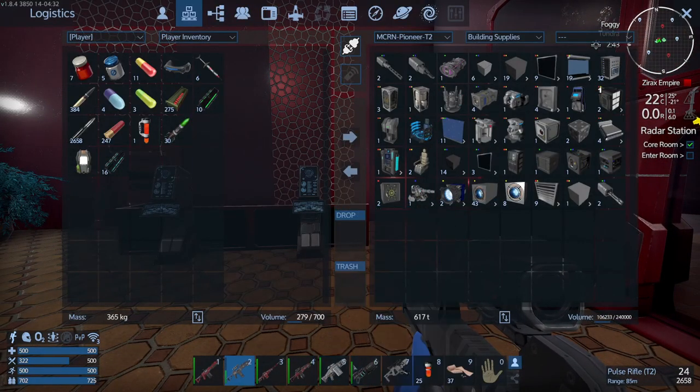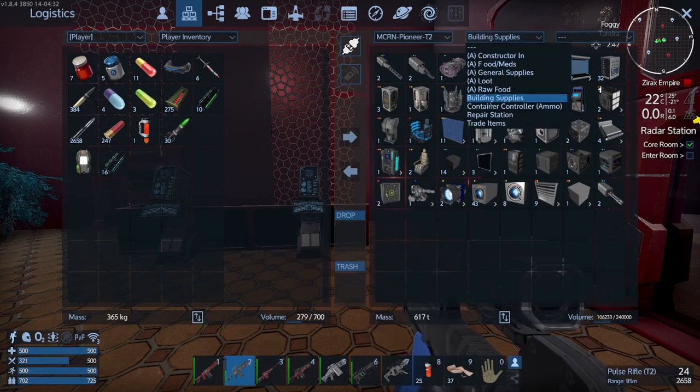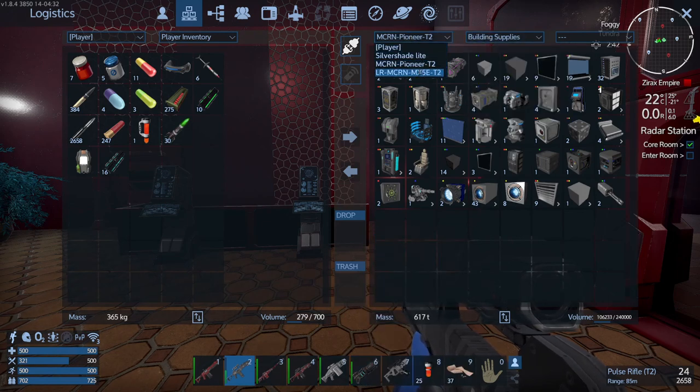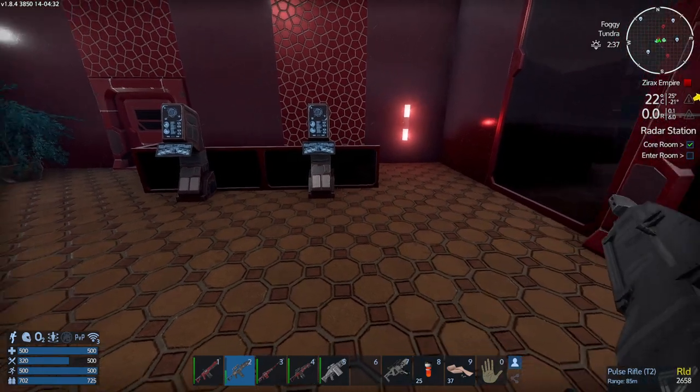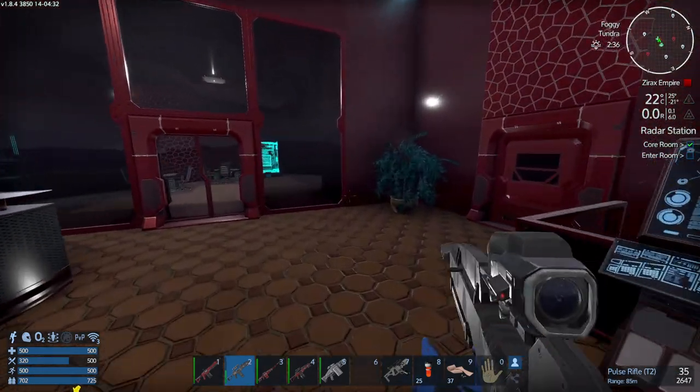I'm going to take the tier 2 rocket launcher — we don't really need the drill which I've been using. Pick a few things up and I think we're ready to go. We've got a fair amount of ammunition and we're fully loaded.